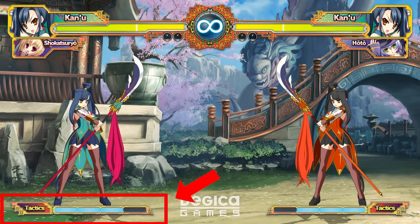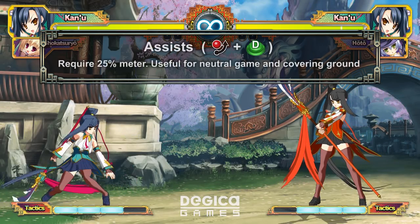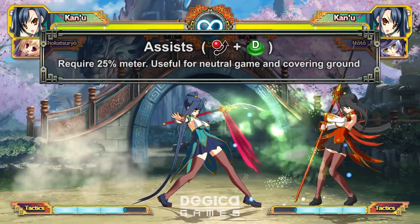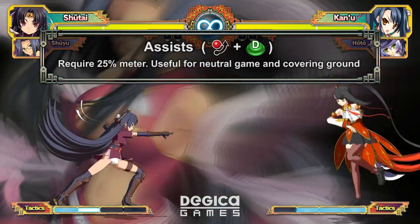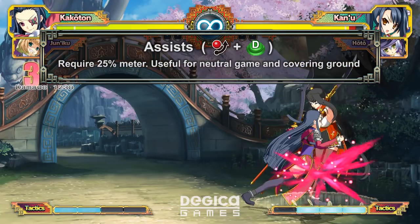Let's talk about what you can do with meter. Each player has a super gauge which carries over between rounds. Assists require 25% and can be performed with QCF+D. They can be a good way to get in against opponents with longer range than yours or force your turn. Each assist has its unique strengths and usages though, so try them out and see which fits you best.